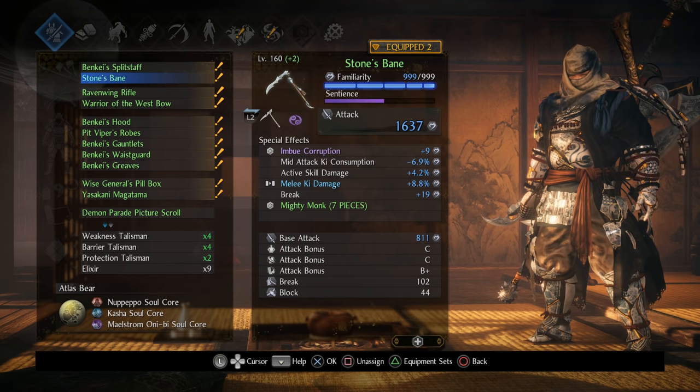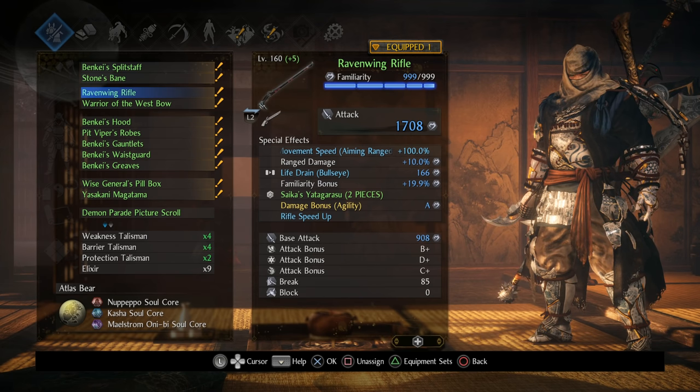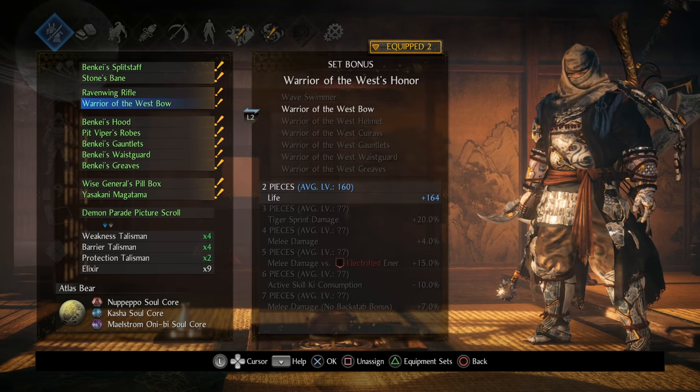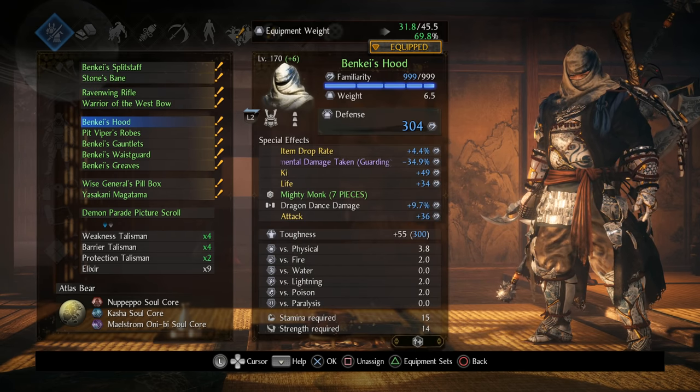If you want to run the switch clave you certainly can, just use some comparable stats similar to what I have here. As always, the Raven Rifle and the Warrior's West Bow just to pick up the Life Drain, Bullseye, and Life Damage.